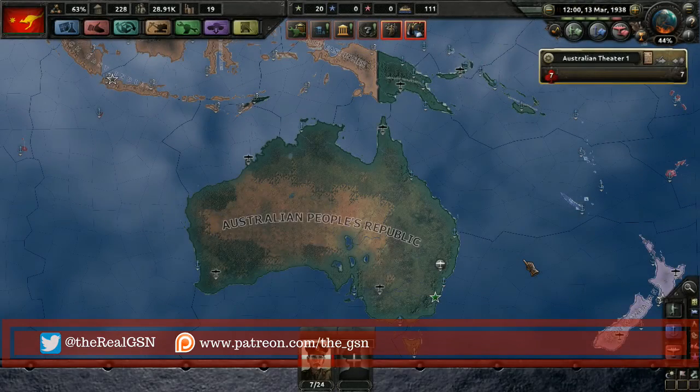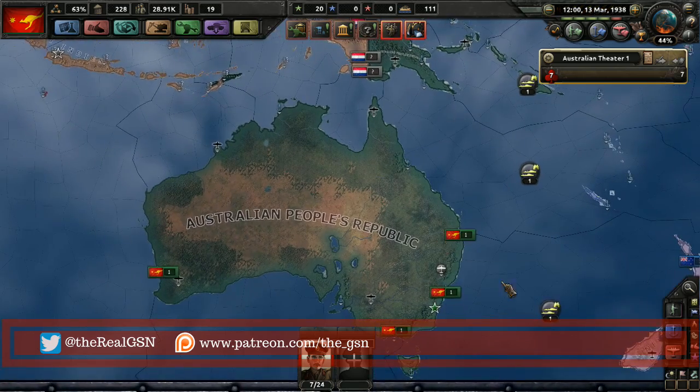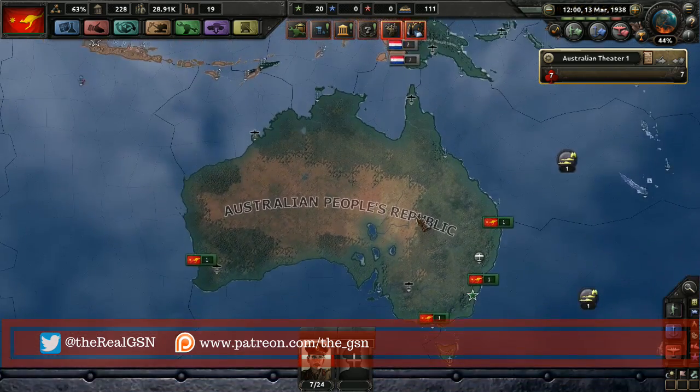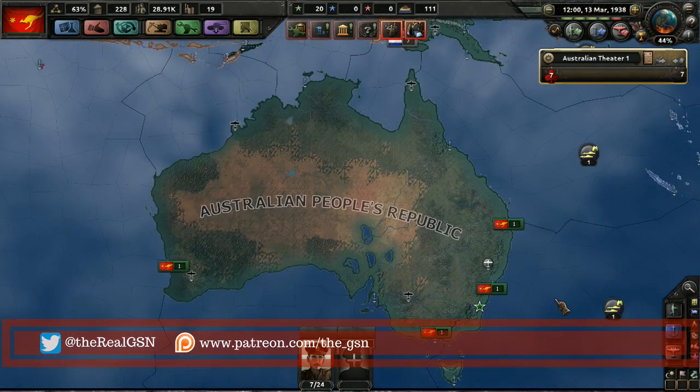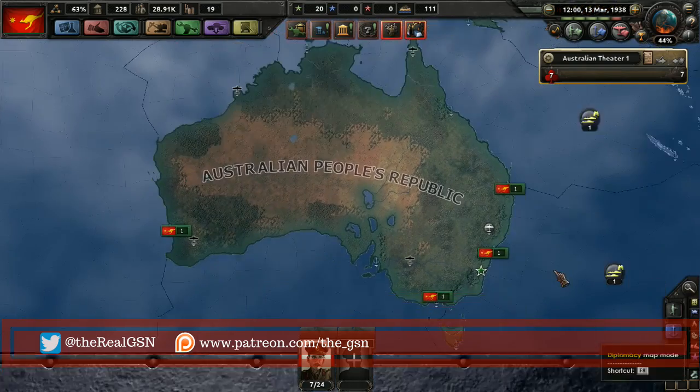Hello everyone, it's the Grand Strategy Nerd bringing you another episode of the Australian People's Republic in our Kamiasi playthrough. On the last episode we managed to progress along the national focus just a little bit. We increased our economy to early mobilization, a little bit of a war economy, and we are now set to select another national focus.